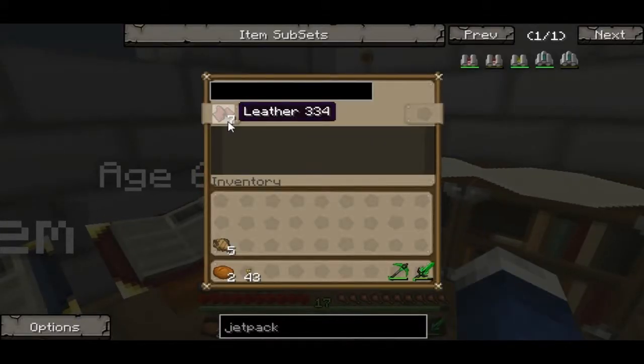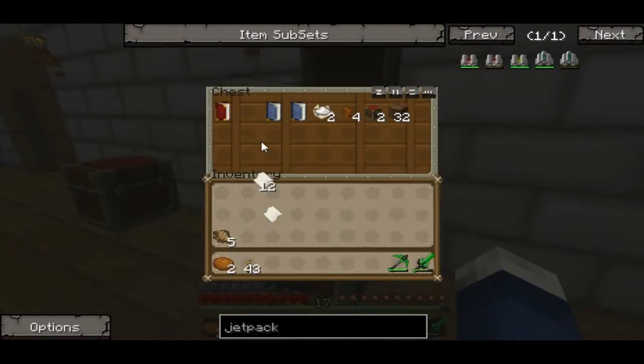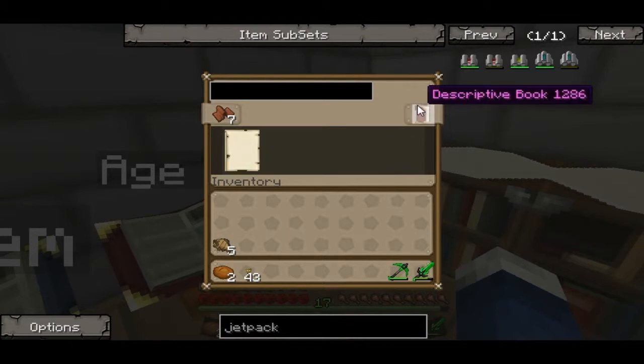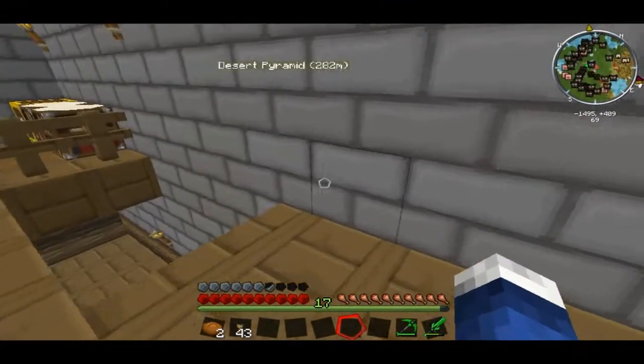Here's the bookbinder if you don't know. You put leather on it, then you need a paper and you place it there, and you get a descriptive book. But I'm not going to do it on camera because I'll crash.